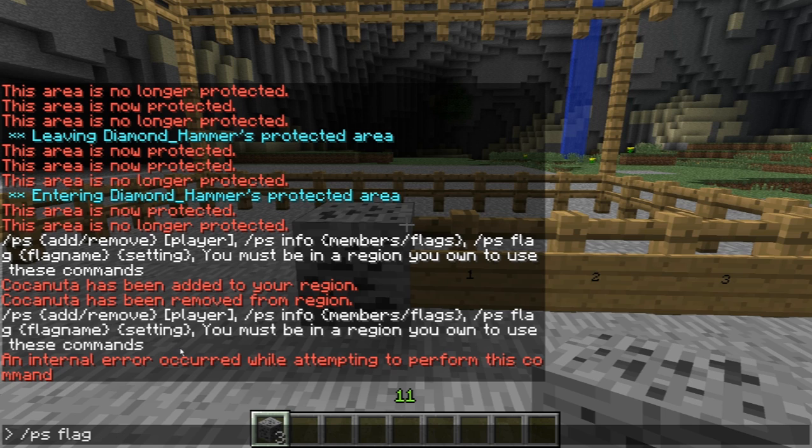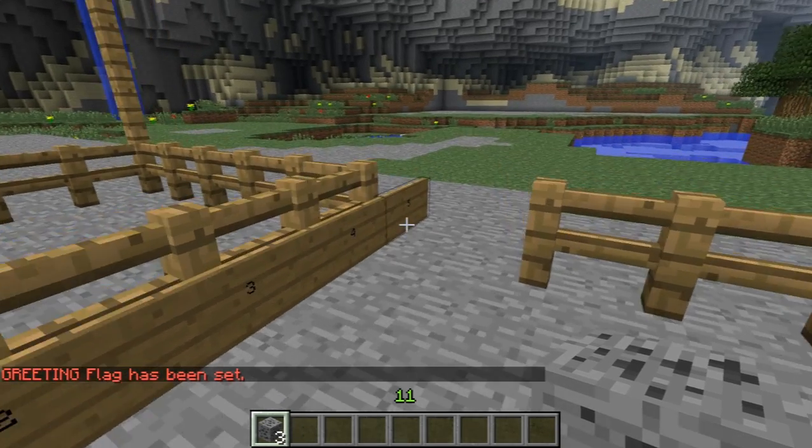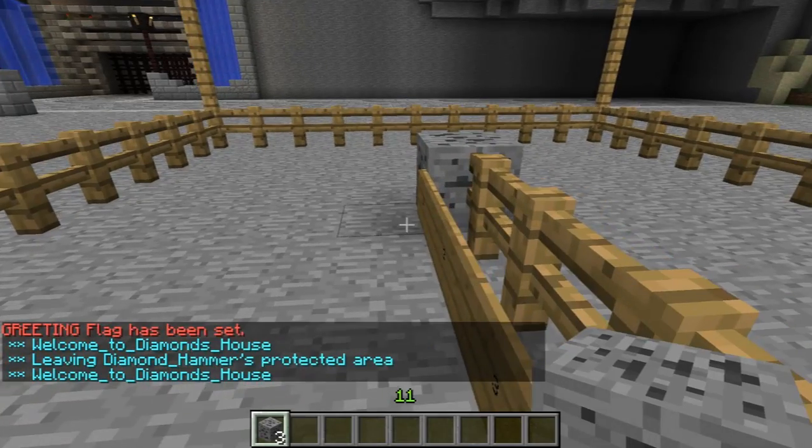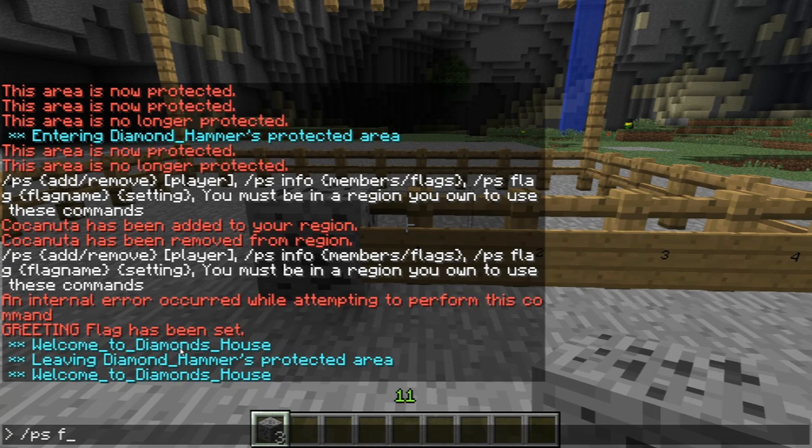You can even give players a greeting message when they enter your zone. Note that spaces will be omitted, so you need to use underscores — for example: 'welcome_to_diamonds_house'. The greeting flag is set and now when you enter the zone it says 'welcome to diamonds house'.